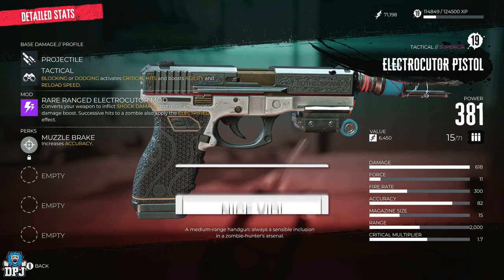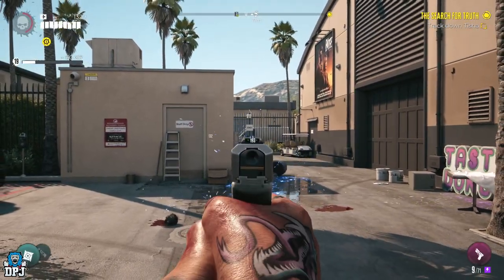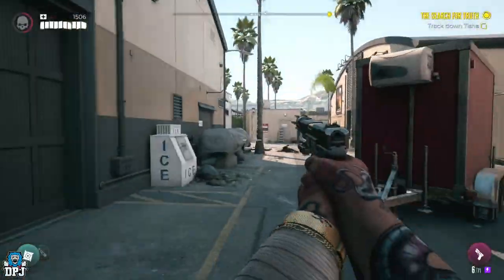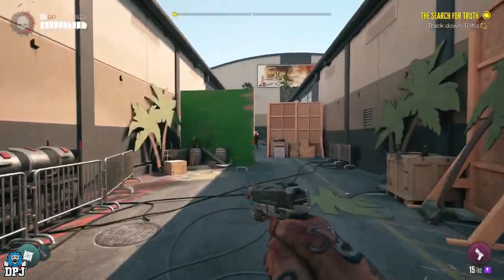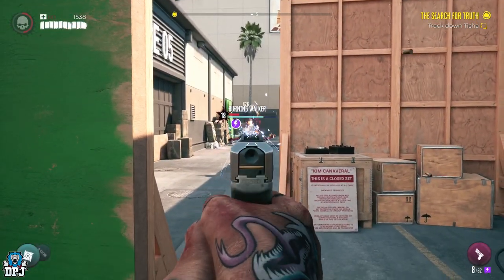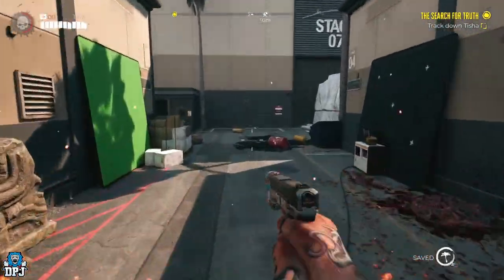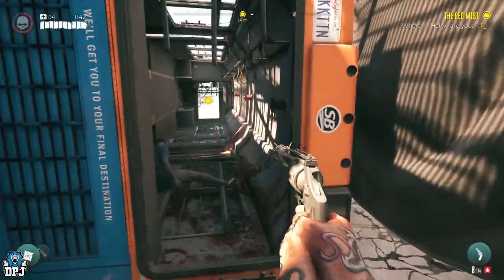This weapon and how it's unlocked will have many people confused because it comes from a locked container you have to progress the game way further on to unlock. The container is located within Monarch Studios and is called the Space Fox 2250 Prop. This can't be unlocked unless you progress the main story past a certain point — it's definitely a space gun type of weapon.